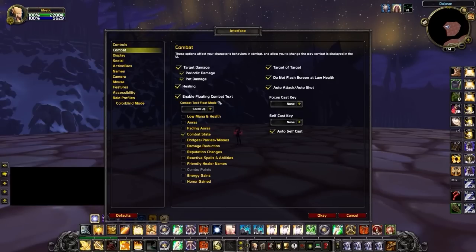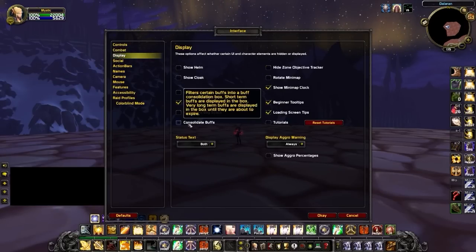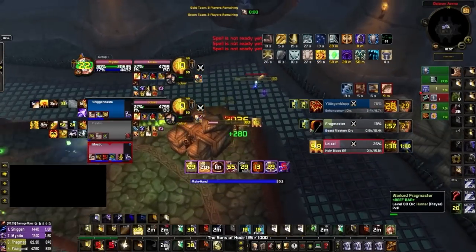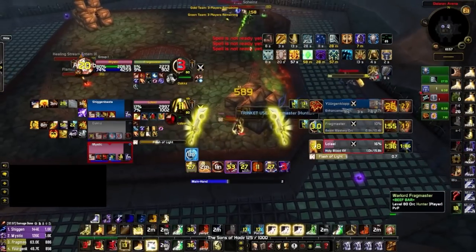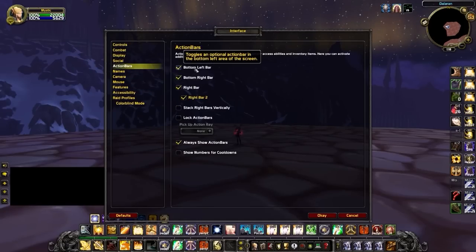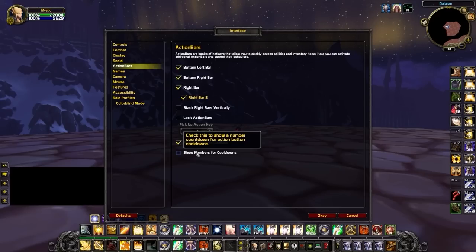Moving on, go to Display and set Status Text to Both. This allows you to tell how geared a player is by seeing their HP, while also letting you see what percentage their health is, which is great for classes that have an execute ability. Next, let's change some settings for our action bars. Start by enabling all action bars, then disable the setting to show numbers for cooldowns — we'll use an addon for this instead, which is better.